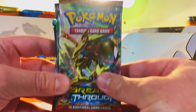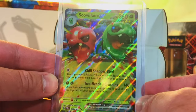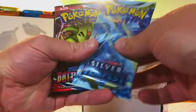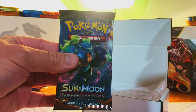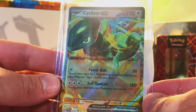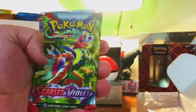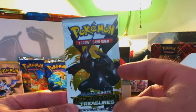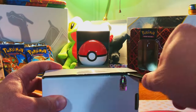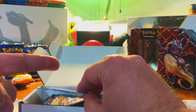Great Tusk EX from Paldean Fates — not crazy, but won't complain. Packs: Twilight, Temporal, Paradox, Pokemon Go this time, Silver Tempest, Breakthrough again — fantastic. Scovillain EX — the bane of my existence. Packs: Twilight, Temporal, Paradox, Silver Tempest, Battle Styles this time, and more Burning Shadows. Cyclazar EX Promo — never seen this one before, always like a new card. And Legendary Treasures as the bonus pack — let's go for a Mew EX!